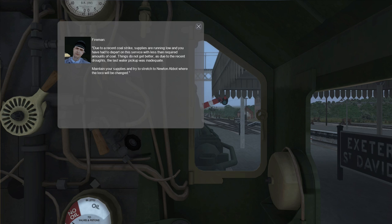Due to a recent coal strike, supplies are running low and you have to depart on this service with less than required amounts of coal. Things do not get better as due to the recent droughts, the last water pickup was inadequate. Maintain your supplies and try to stretch to Newton Abbott where your loco will be changed.